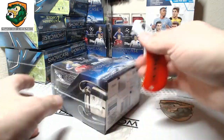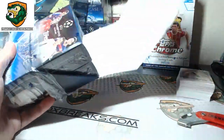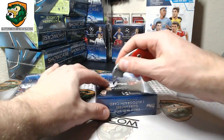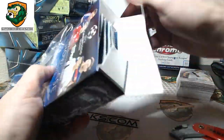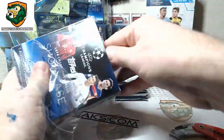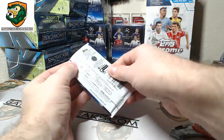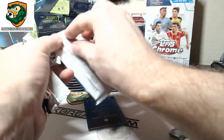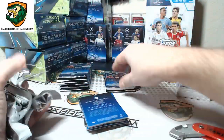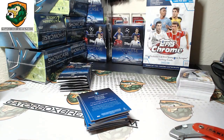Box two, 15-16 — the auto checklist on this product is loaded, it's got some big name heads in there.